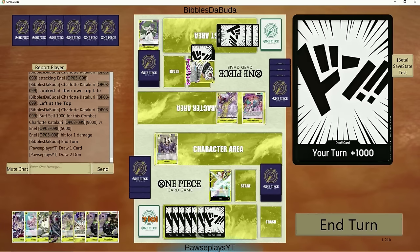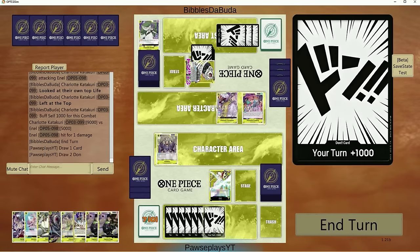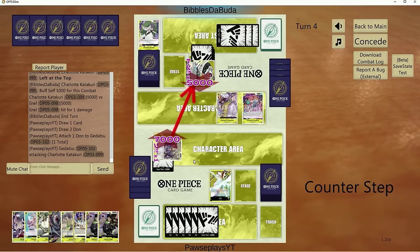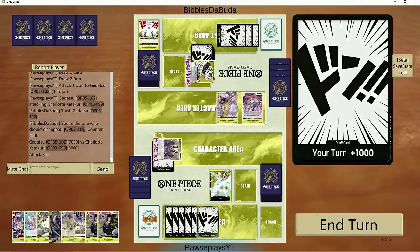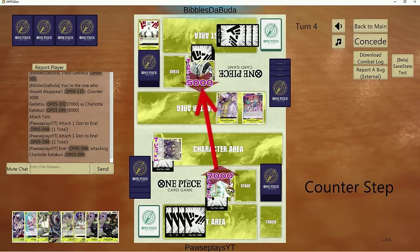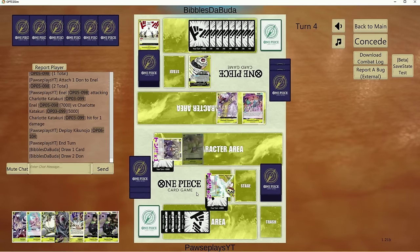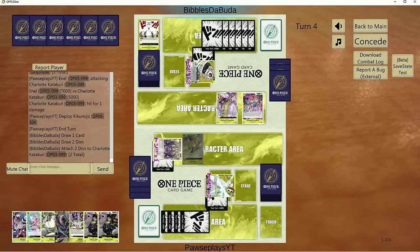That's a lot of 2k counters we just got. We have Kikinojo here too, which is very good in this matchup. Let's go 7 to face to see if we can get rid of cards in hand. 6 Dawn left — let's go 7 again, then play Kikinojo. They're at 7 Dawn. I'd imagine they play a blocker here, or a Kikinojo of their own, or Big Mom. But if he plays down Big Mom, he cannot do his leader ability.